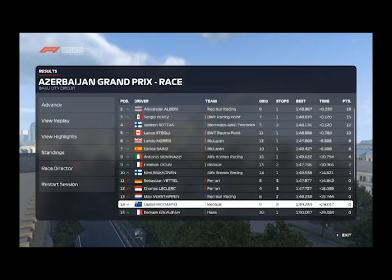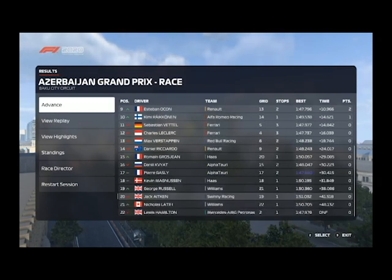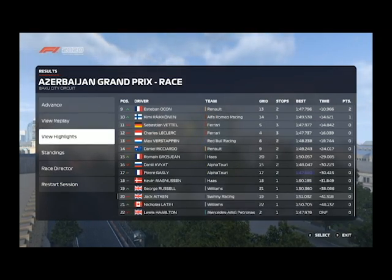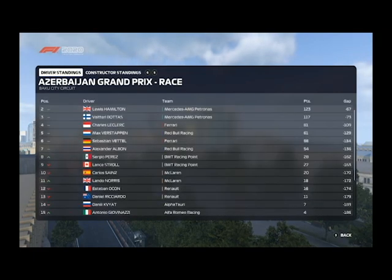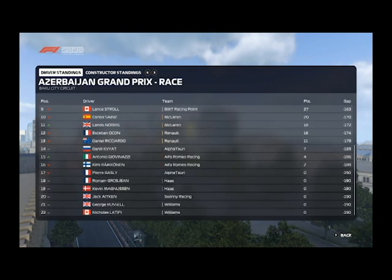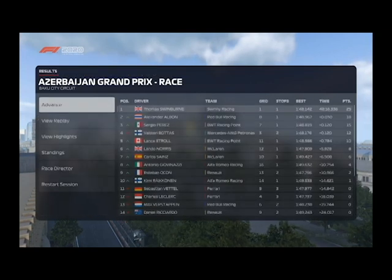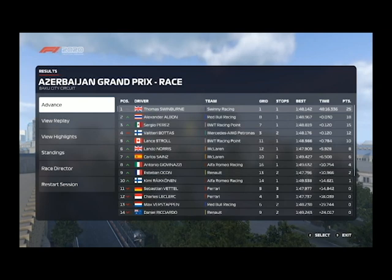Perez and Bottas finish on exactly the same time. Aitken is right down in 20th place — just to give you an idea of where our teammate is. Looking at the standings, we've got a nice 67-point lead over Hamilton who had a bit of a shocker in this race. But the Mercedes team holds a 50-point advantage going into the next race of the season, which is Canada. Thank you very much for watching — I hope to give you a rig video soon and we'll catch you later.